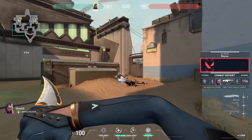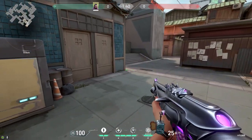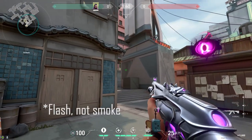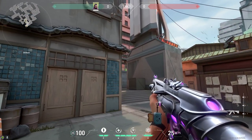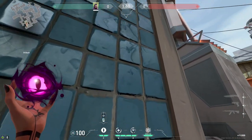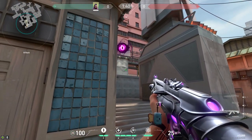The last thing you should know about the flashbang is that it has a range. For example, if you stand over here and you want to flash heaven, don't throw it like this because if you look on the minimap it does not reach heaven. Instead, flash it like this so it does reach heaven.